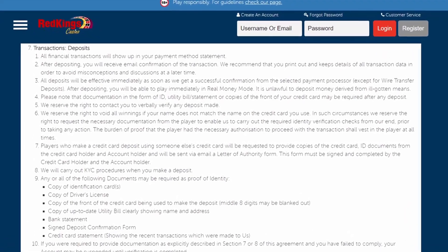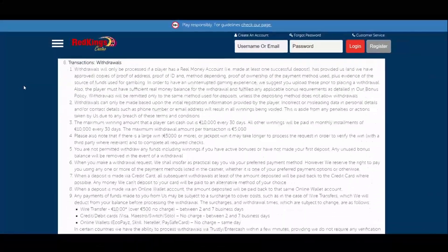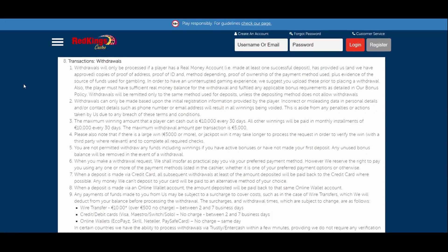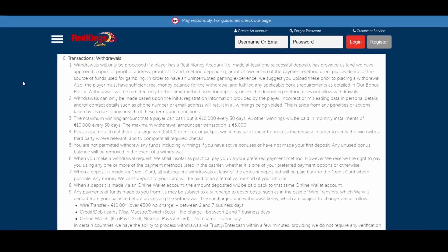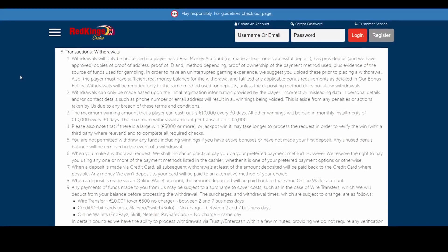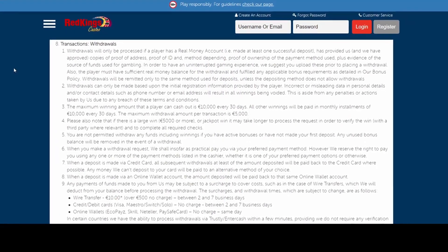As for withdrawing, you can choose among the following payment methods: wire transfer, credit and debit cards — Visa, Maestro, Switch, Solo — and online wallets including Ecopays, Skrill, Neteller, and PaySafe Card. Transactions via wire transfer imply a fee of 10 euros. There's no fee if you withdraw over 500 euros, whereas other methods don't require an additional charge.